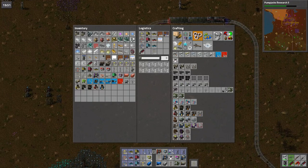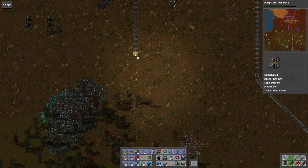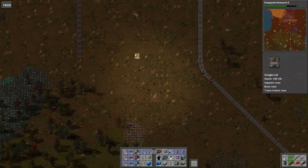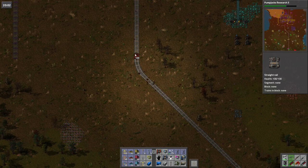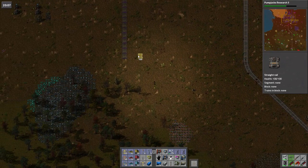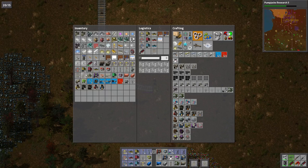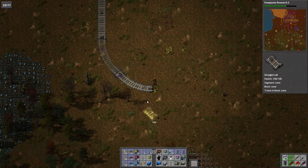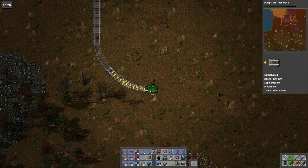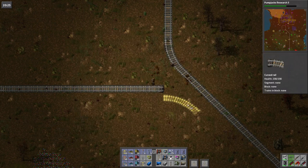There we are. Let's pull this down here, let's check that we're in line over here. Yep, we're in line. I don't think that second one is going to get placed — I doubt even that one is going to get placed. Let's pull our train line down.